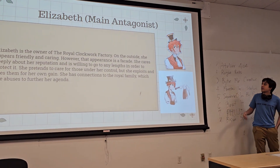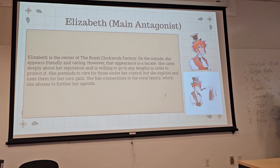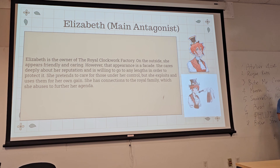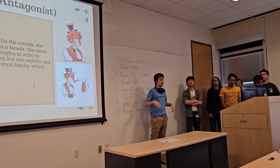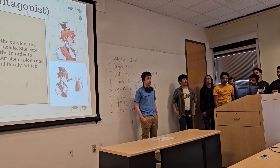This is Elizabeth, our main antagonist. You can look at her and tell that she's probably a very positive person, but actually she's very negative and manipulative. She's using the bad working conditions of the factory to improve her own position in the world, and she has very close contact with the royal family.